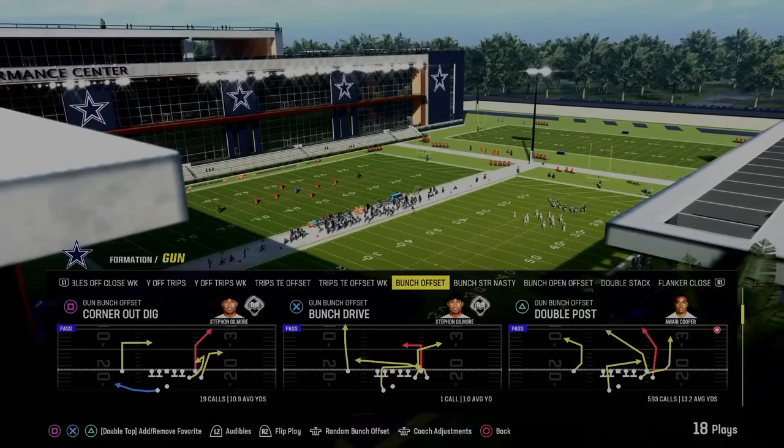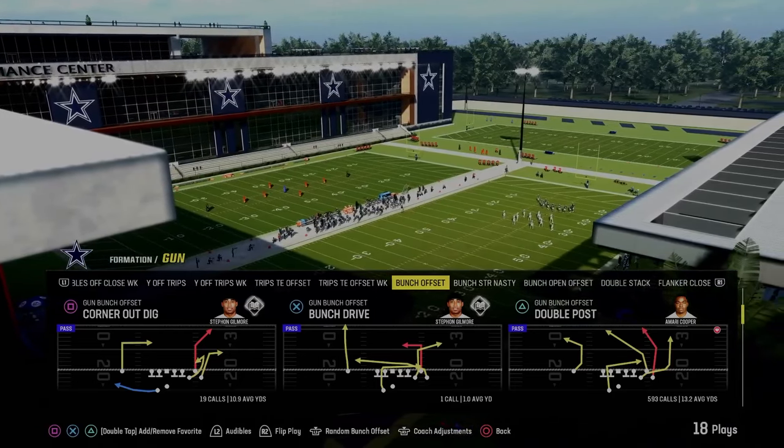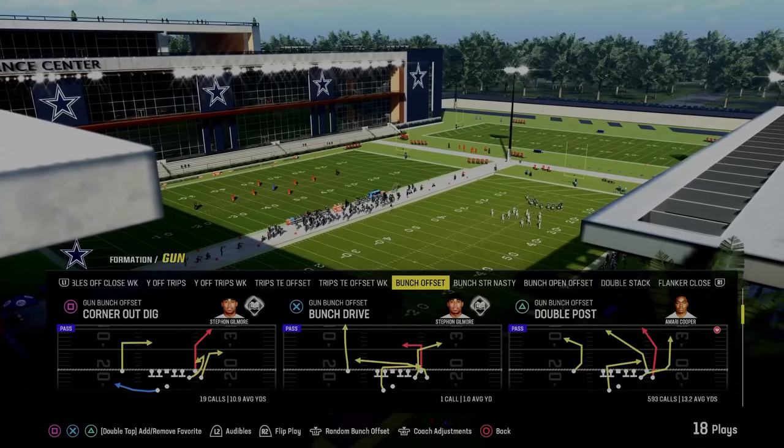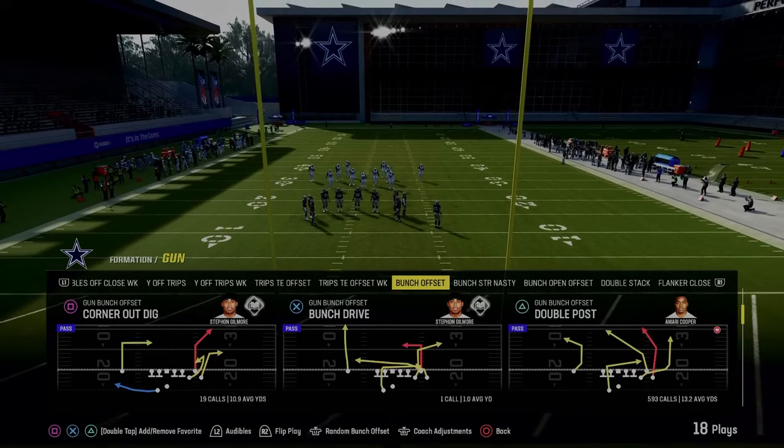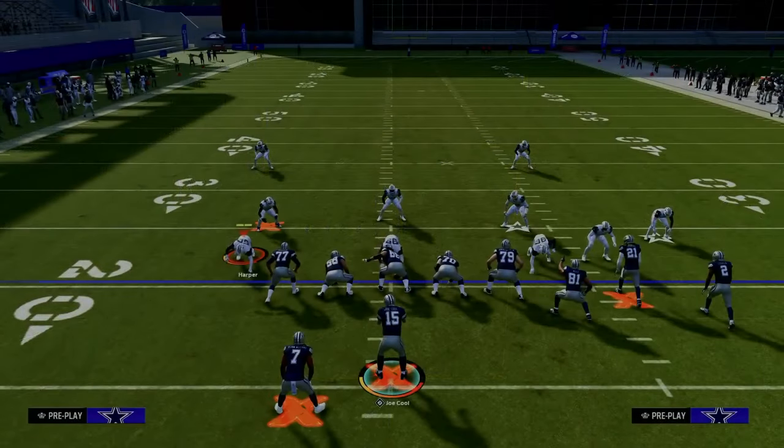The reason why: we have a crosser, we have a C route, we have a running back in route, we have a tight end wheel, and then we have this really unique post route that is actually a perfect post route. So we're going to give you several setups in this video.